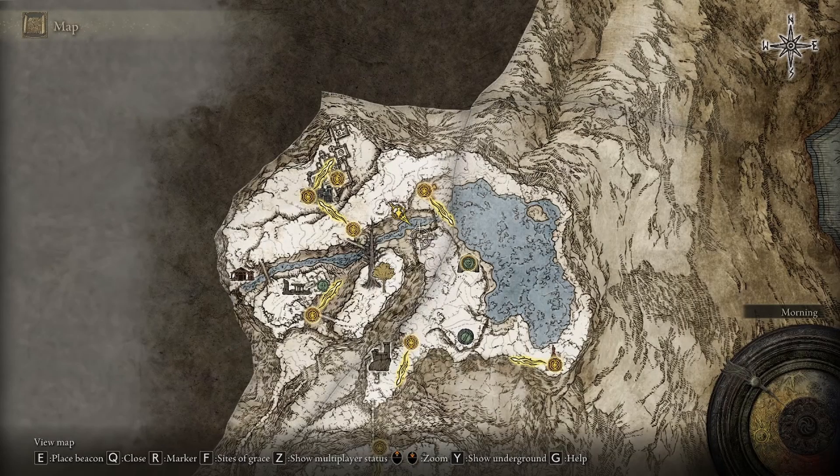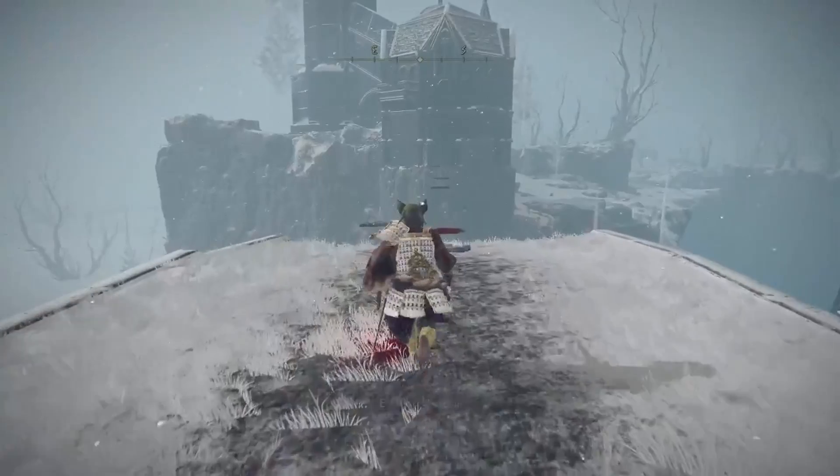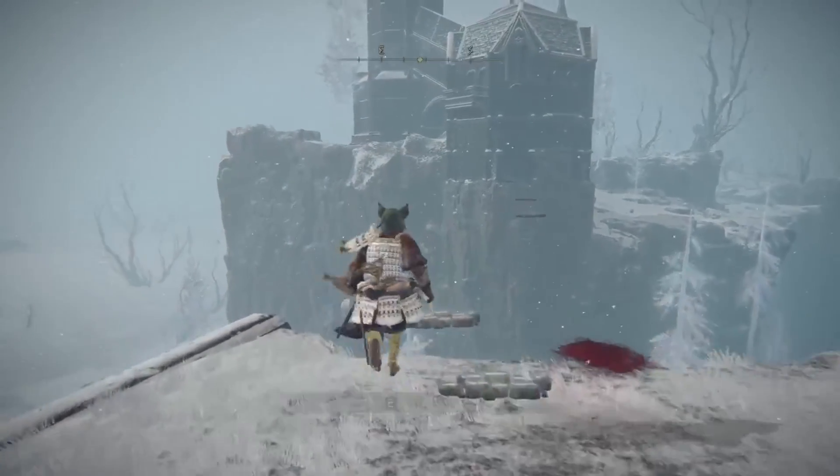Unlike the other rises in the game, you must head over to the other side of the ravine in the north and find the invisible bridge that takes you across. Once you make it to the bridge, you'll see that the rise is on the other side of the ravine.